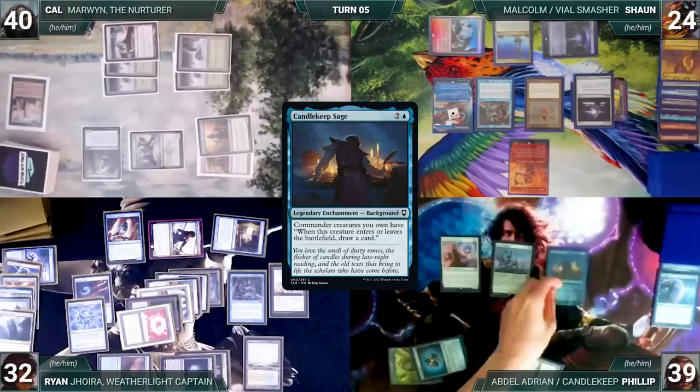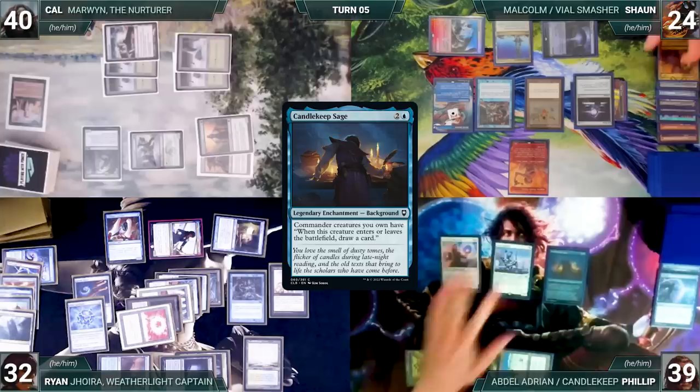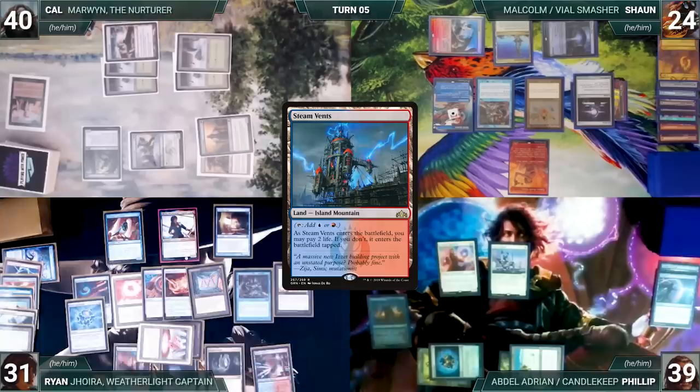Phillip draws and casts Esper Sentinel. Rhystic triggers and Ryan and Sean draw. He casts his background, Candlekeep Sage. Ryan draws, and Sean draws two from Mystic and Rhystic. Phillip ends his turn. At the end of Phillip's turn, Ryan cracks his Flooded Strand, pays a life, and fetches up a Steam Vents into play tapped.